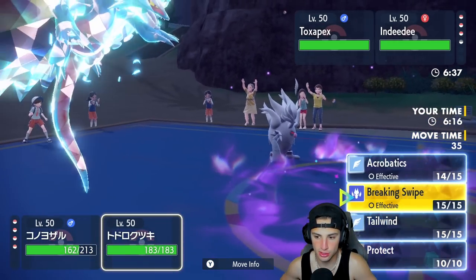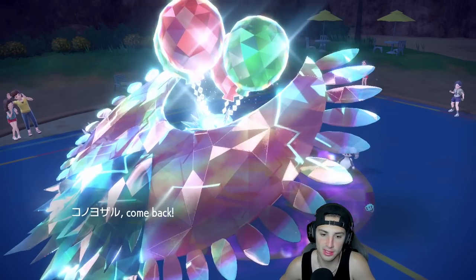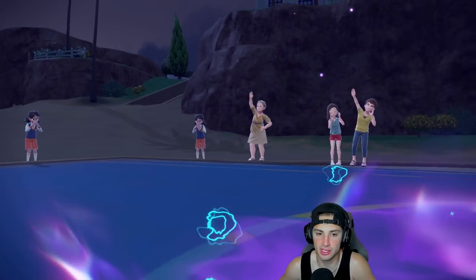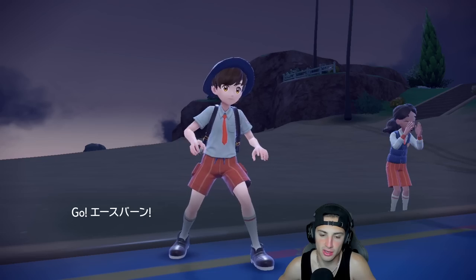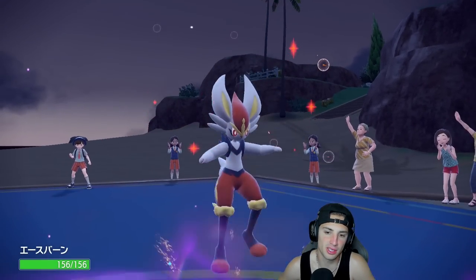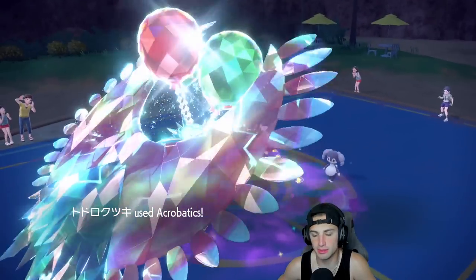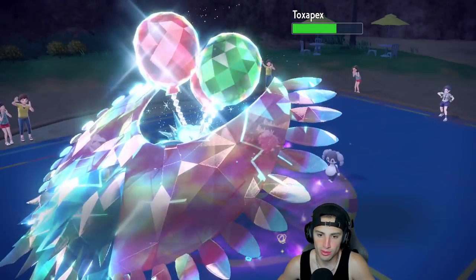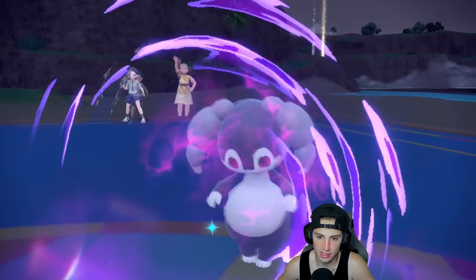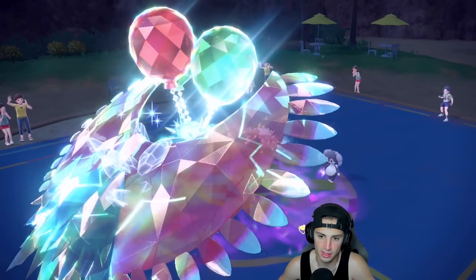I'm going to go into Acrobatics into the Toxapex slot — they may Follow Me, they may not. I'm swapping into Cinderace because the Psychic move might come out. Armarouge could have been a good swap but I want to showcase Cinderace a little bit more. Acrobatics is going to fly — no Follow Me comes out. Someone's going to be targeting down my Roaring Moon, and there's the Psychic — I'm going to be able to soak that up.